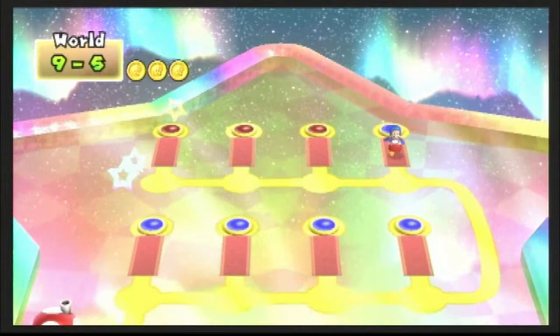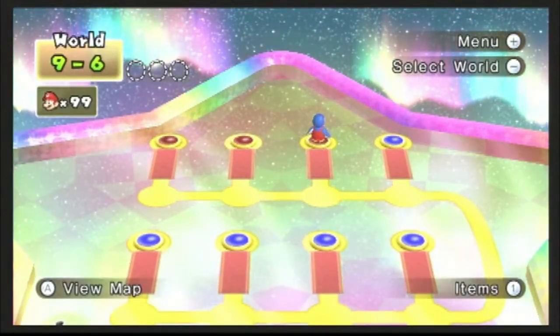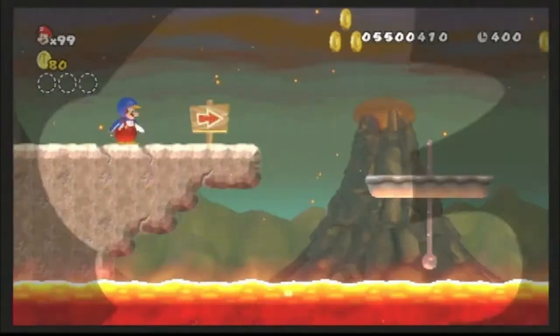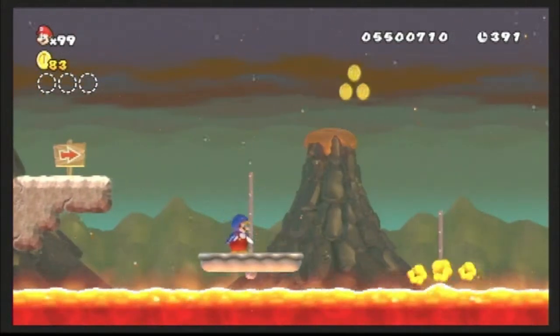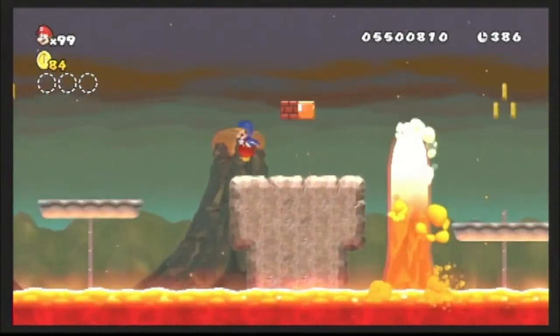Just like that, we have three levels left, folks, and we're going to continue on with World 9-6. Let's not waste any time. Let's keep going. World 9-6 utilizes the theme from World 8, so here we have the lava, fire and brimstone, all that crazy stuff.